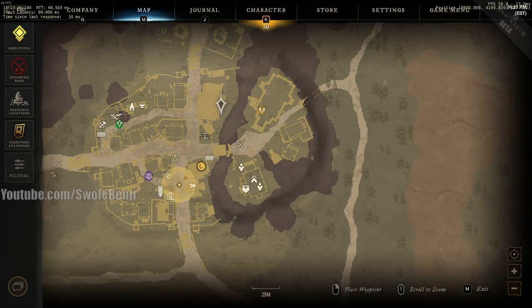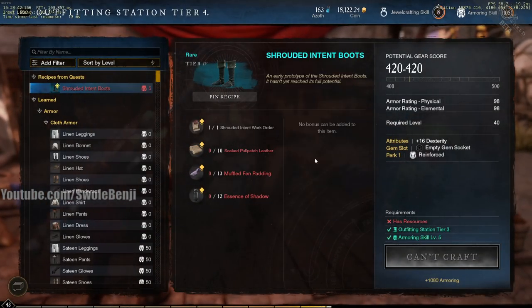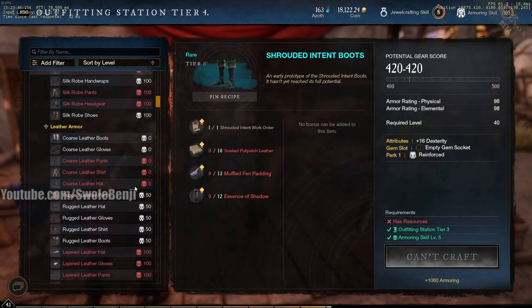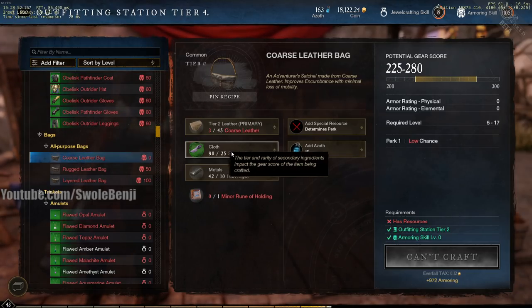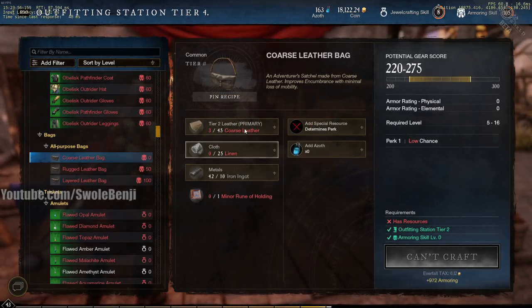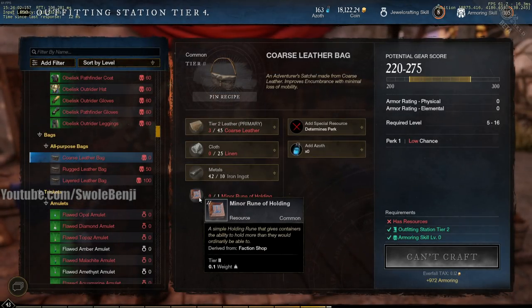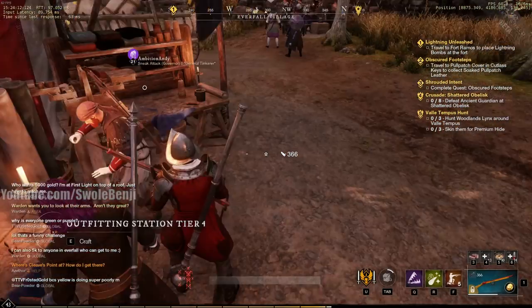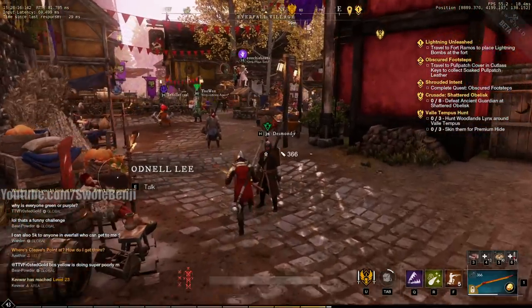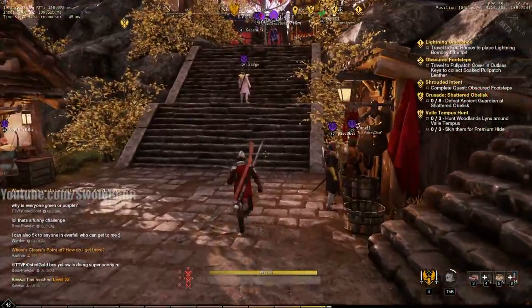To craft bags, go to the outfitting station — this counts as armor crafting, which you should be leveling through town boards anyway. Scroll down to the all-purpose bag section. The coarse leather bag uses linen, coarse leather, and iron ingots — very easy to craft. You're probably wondering about the minor rune of holding ingredient. This bag alone gives 100 encumbrance. The story mission bag only gives 50, so just craft your own — it's twice as good and you can wear multiples as you level up.